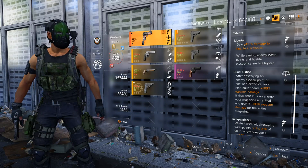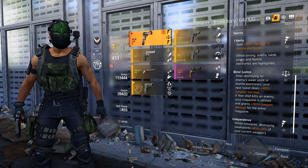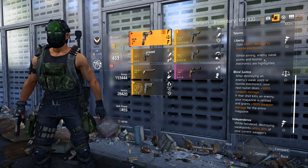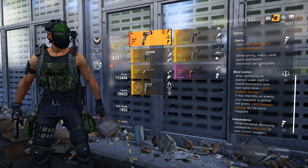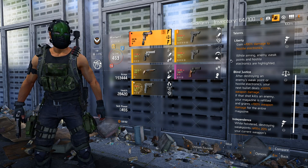With Liberty you gain 100% damage to hostile electronics or weak points, and while aiming the weak point is highlighted. That's pretty cool — you can see the weak point, you shoot it, you get bonus damage.